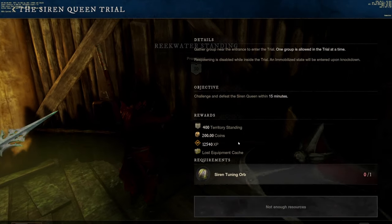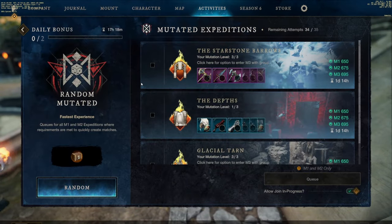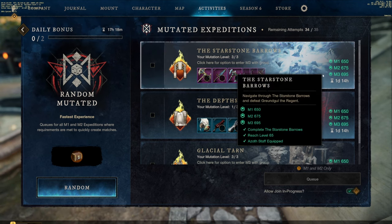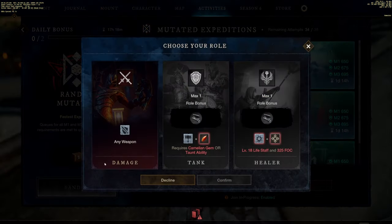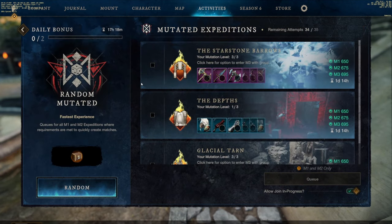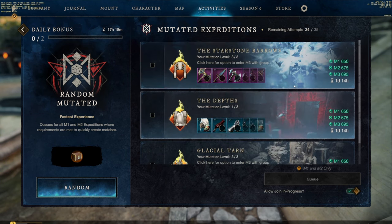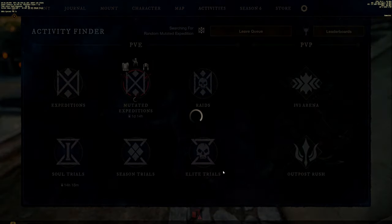Let's switch it up from the grind and do PvE arenas. Another thing players can do once you're at endgame is go ahead and start running mutations. Mutations change weekly — there'll be three randomly chosen dungeons every week with a very difficult challenge in them to make them harder. It could be you take extra damage from something, or you have to watch out for something on the ground. They switch it up, make the mutations harder, and you get better gear from it. They're actually really fun.